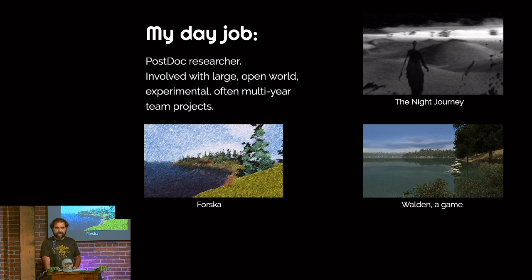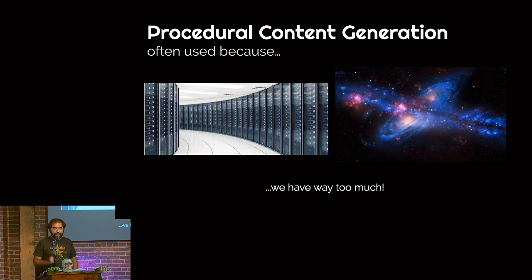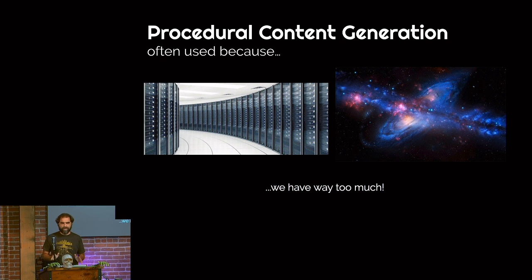Procedural content generation is often used because originally we didn't have enough computing power to use traditional, more intuitive design paradigms. This is the jungle in Pitfall — it used a random number generator to basically save 128 bytes of memory, but it allowed it to get 256 screens. Nowadays, we use procedural content generation because we have way too much content to use intuitive design methods. We can simulate a city, we can simulate a galaxy — I am not going to place every single star with a pair of tweezers. So I have to make the machine do it.